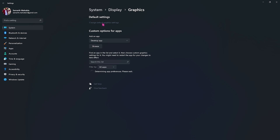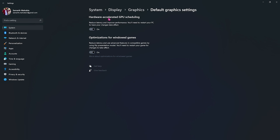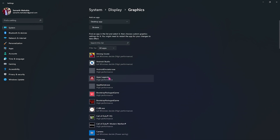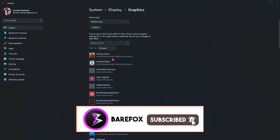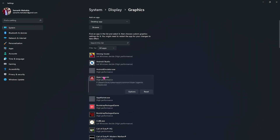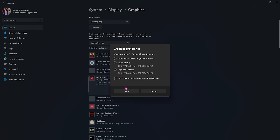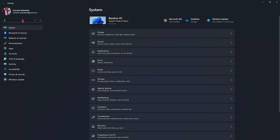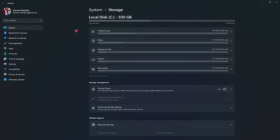Right beneath that, go over to Graphics Settings and click on 'Change default graphics settings.' Make sure to enable Hardware Accelerated GPU Scheduling as well as Optimizations for Windowed Games. Then go back to Graphics and find the list of all games installed on your PC. Look for Apex Legends — if it's not already added, use the Browse button and navigate to the Apex Legends installation folder. Once added, go to Options, select High Performance, and click Save. This will utilize your GPU more for gaming and drastically increase your FPS performance.